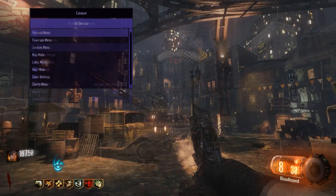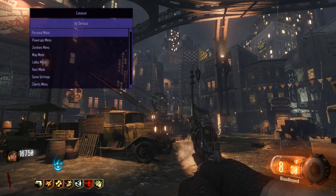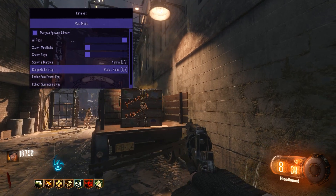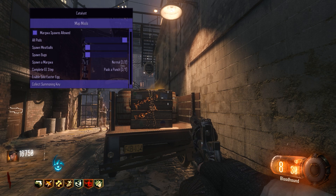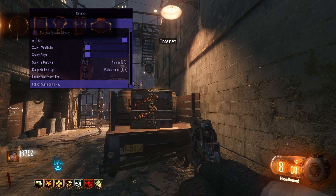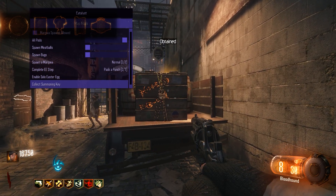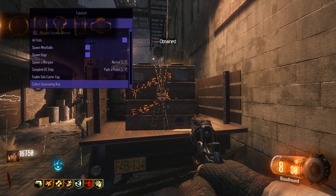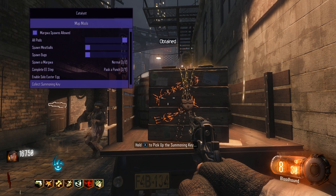This menu has menus within menus within menus - there's a lot you can do with this. If you want to do the main Easter egg, just open it up, hit up on the D-pad, and then use the D-pad to toggle down to map mods. Hit interact to open that, and then toggle down further. You'll see one line that says complete Easter egg. There are multiple steps, so you can do some of them or all of them, but you do have to do them one at a time. You can also grab the summoning key and then start doing all the other steps. All you have to do is hit the button and it starts activating and completing each of the steps.